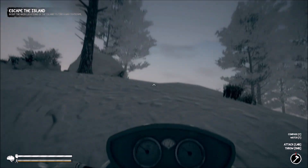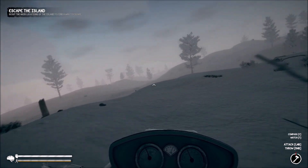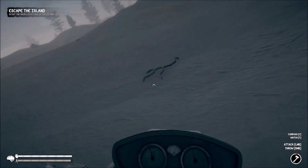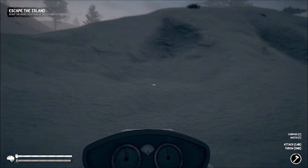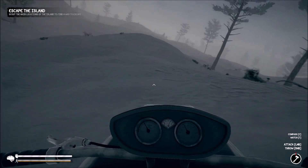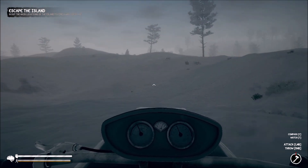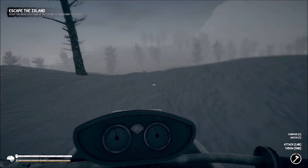I am in some rough territory here, that's for sure. What we need to do is probably find another piece of the map to figure out where we're at and what we need to do. We know for sure so far that the island is getting colder and colder by the day, and if we do not get out of here we are going to freeze to death. My main objective right now is to continue scaling the island and figure out how to escape it.